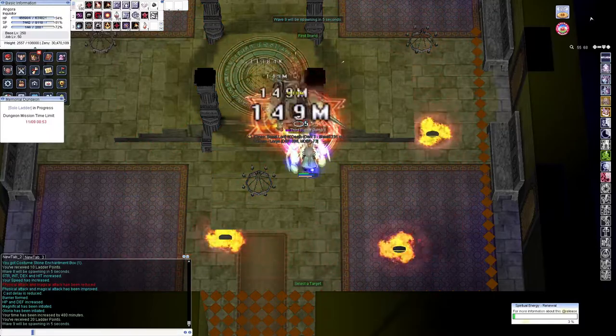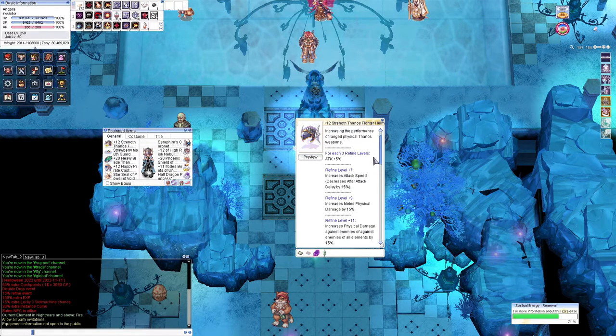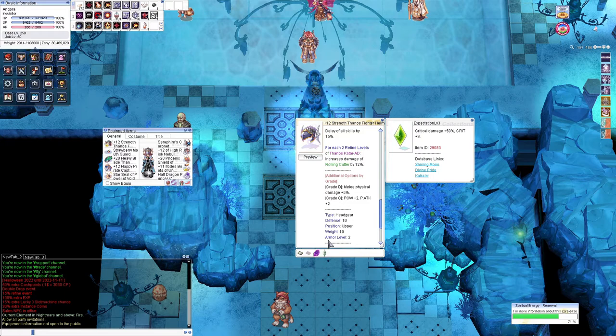If you can overlook the annoyances and inconveniences, then welcome to inquisitor life. For headgears, the first choice is the Sanos Fighter Helmet LT. It's the cheapest and the one I will recommend. You can find the Sanos Helmet in the Tomb of Remorse instance, as well as the box required to upgrade it into an LT version. If you don't wish to farm that, you can buy it for a fairly low price — the box is only around 100 million, which is very affordable. Getting the fighter enchant on it will grant you bonuses based on the upgrade of your Thanos AD weapon. This helmet gives around 75% HP when combined with your weapon.